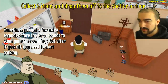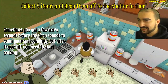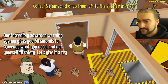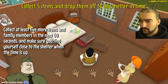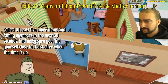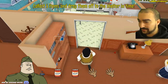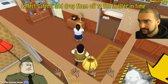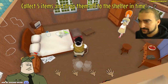Sometimes you get a few extra seconds before the siren sounds to scour your surroundings, but after it goes off you need to start packing. This reminds me of Fallout. Grab five items, drop them into the shelter. An incredibly advanced warning system gives you 60 seconds to scavenge what you need and get yourself to safety. Let's give it a try. I definitely need the wife — can I grab my whole family? Collect at least five more items and family members in the next 60 seconds and make sure you find yourself close to the shelter when the time is up.